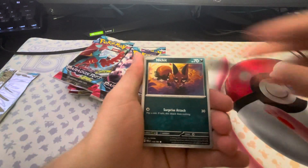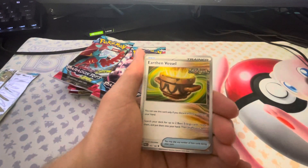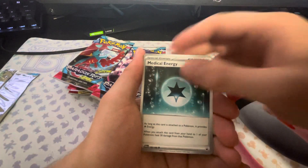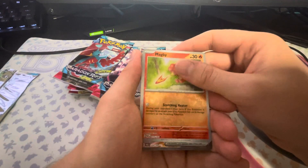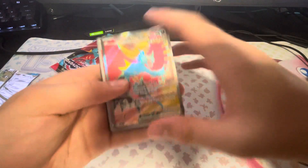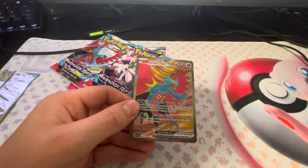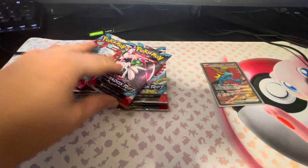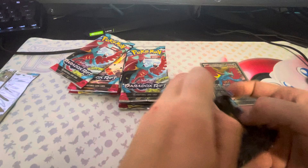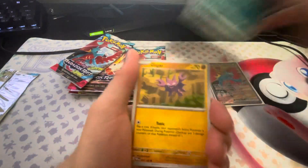Alrighty — we have a Pansir, a Nickits, Gligar, a Durant, Earth Vessel, Medical Energy, a Bonsuite, and a Magby Reverse. And we did get a Roaring Moon Full Art! This is actually a card that I need, so I will take that. Nice pull. Roaring Moon Full Art — a good way to start the video. Second pack, pretty good.